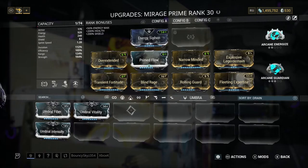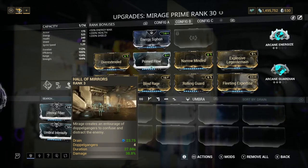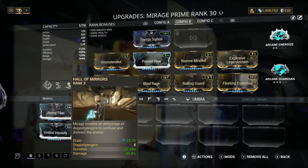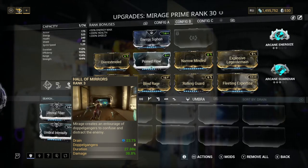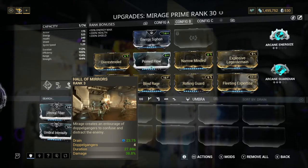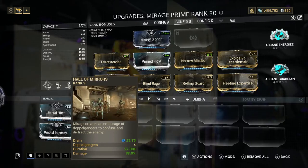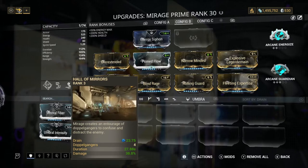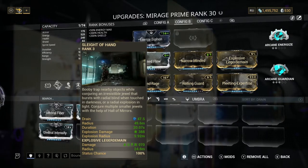So I'm going to go over the abilities on Mirage. For starters we have Hall of Mirrors — what this does is Mirage creates an interchange of duplicates to confuse and distract enemies. This can increase damage as well because each duplicate can do damage to an enemy. It also helps you survive quite a bit, so you always want to have this up.